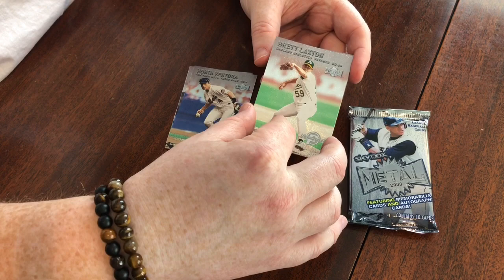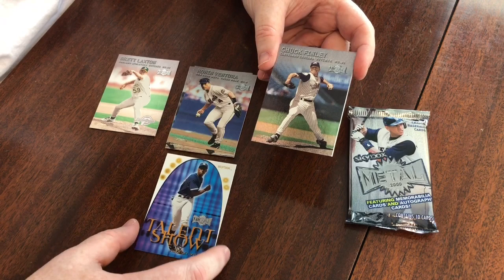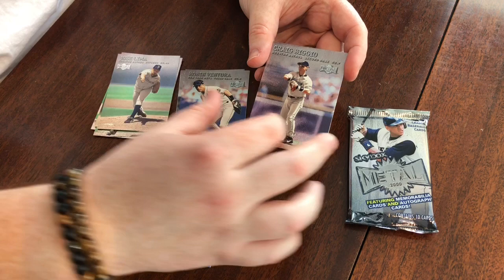Brett Laxton, not so great. Here's Talent Show — so this is an insert. Alfonso Soriano — nice, he was a star player for the Yankees for a little while. Chuck Finley. Henry Rodriguez. Jose Lima. Craig Biggio — nice. And Matt Mantai.